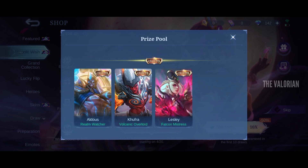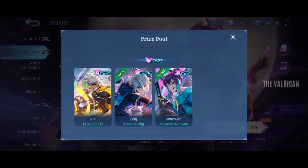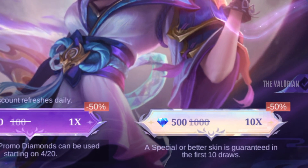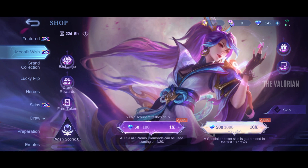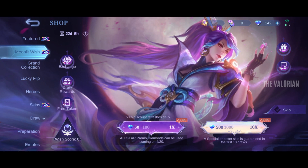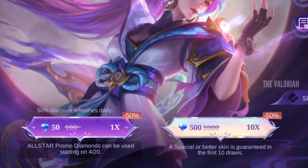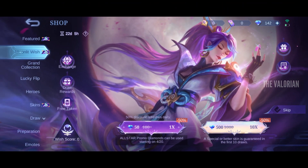We can get great rewards from the event and our favorite stone and emerald skins are back too. But to get these skins you have to spend way too many diamonds. For a 10x draw it will cost 1000 diamonds, but after spending those diamonds there is no guarantee to get an epic or better skin. A special skin is guaranteed, and only if you are lucky enough can you get a better skin. That's why this event is way too costly for most of us.